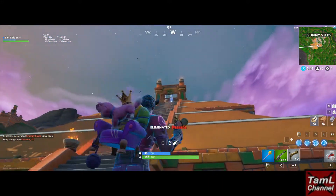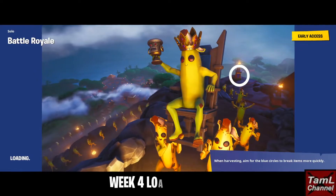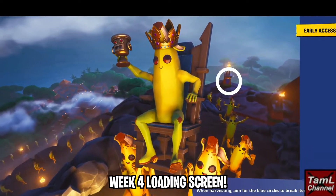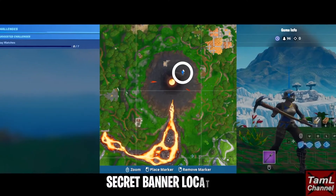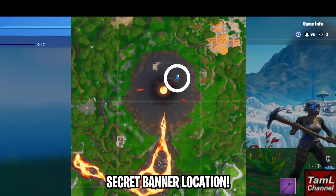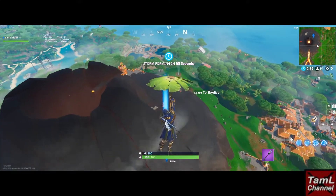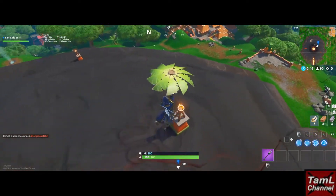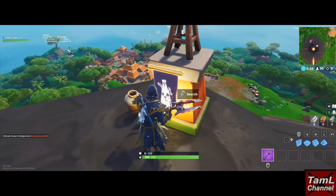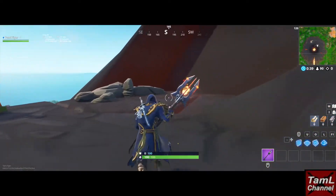Once you complete all four weeks you get the week 4 loading screen, which shows you a hint of where the banner is. Here you can see the loading screen showing the banner is on a pylon on the side of the volcano. The specific location is the pylon at the top of the volcano — there are a few pylons, but go to the first one at the top and the banner is on the side.